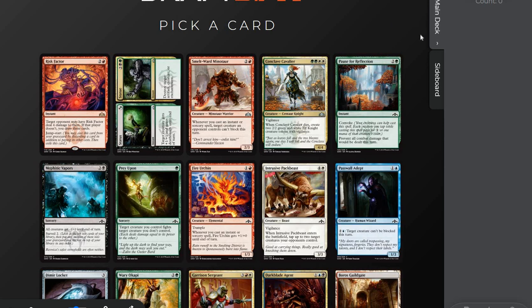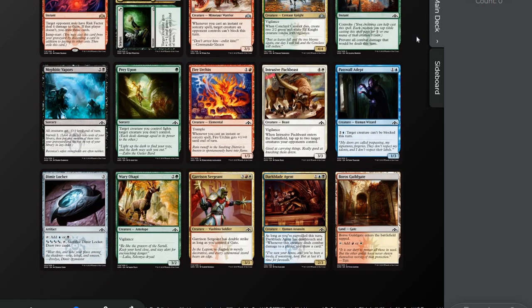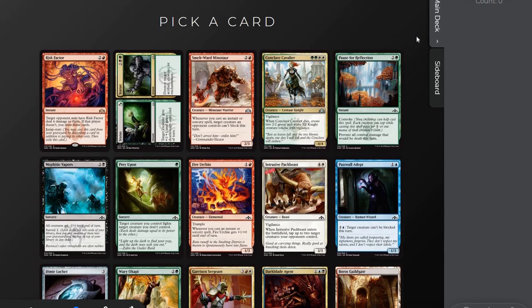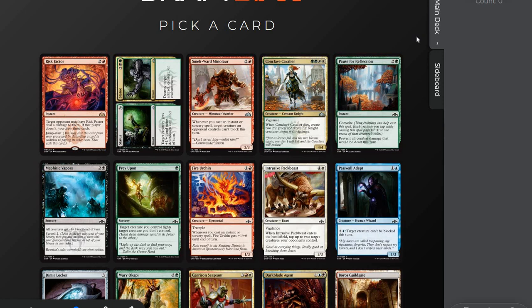Let's see what we have here, things that stand out. I know this cycle is pretty good — the double of each pip for the Guild. Conclave Cavalier, solid card. Smelt Ward Minotaur, not as much. Status and Statue — usually split cards are pretty good, just because you have a combination of two medium cards and it's good to have the option. I do like that, just because one half is a removal spell, albeit at four mana, but it is an instant. So that or the Cavalier, Prey Upon sticks out. I think I just take Status and Statue.